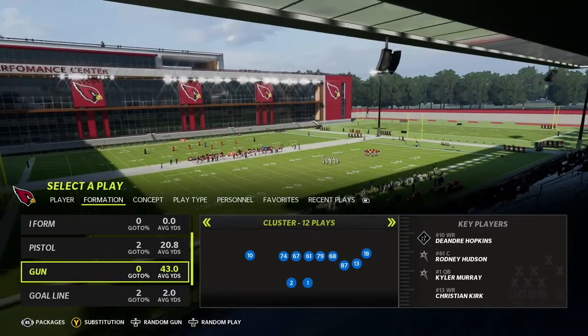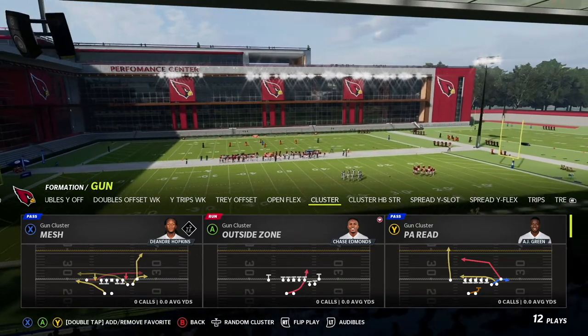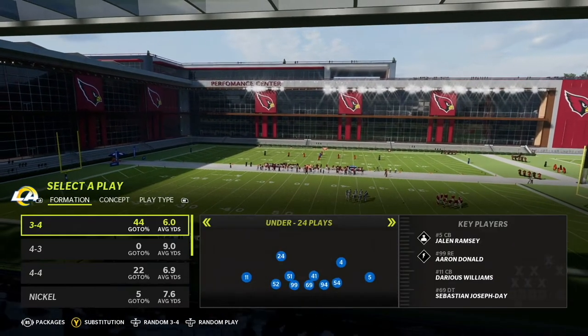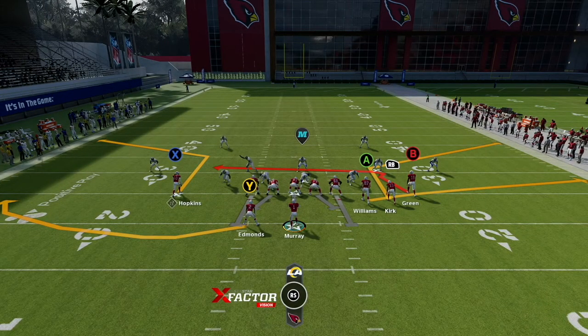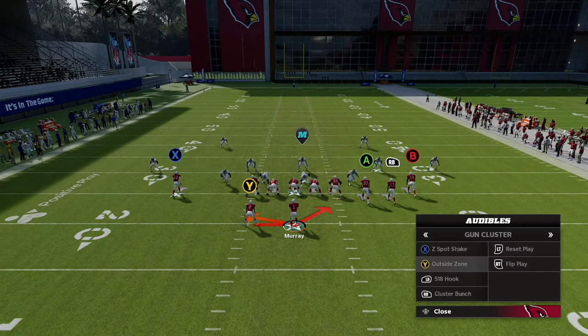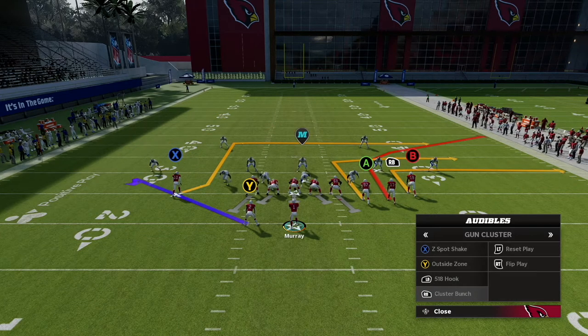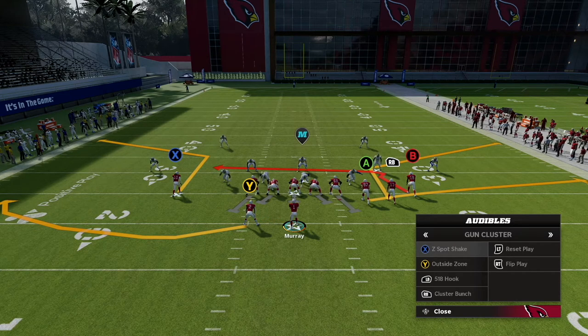Today we're going to be working out of gun cluster. You see a little bit different of a formation here. We have a few plays to show you guys. We'll come out in Z-Spot Shake, give it random 3 or 4 play under. The 4 plays we're going to show you: Z-Spot Shake, Outside Zone, 518 Hook, and Cluster Bunch. This is just gun cluster — there's also gun cluster strong — but this is just gun cluster.